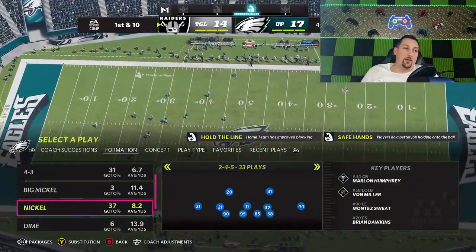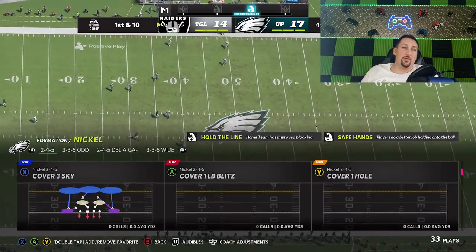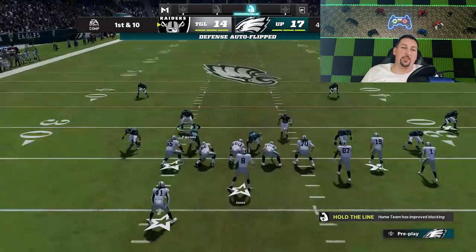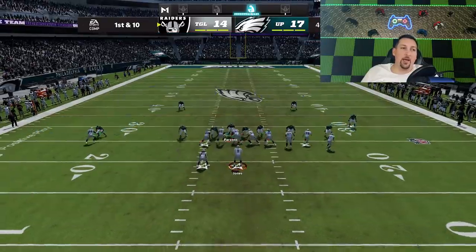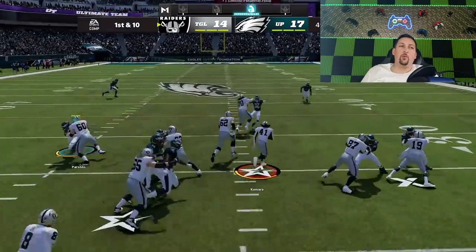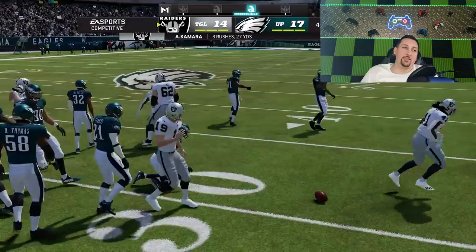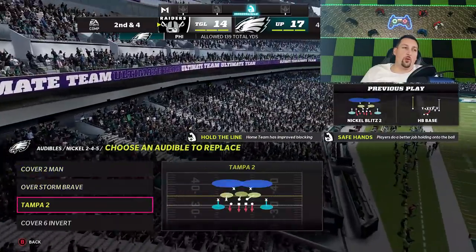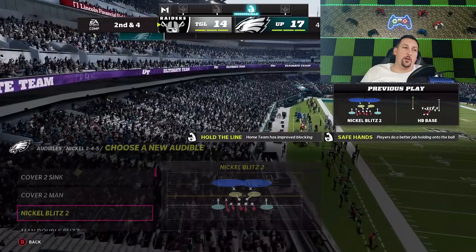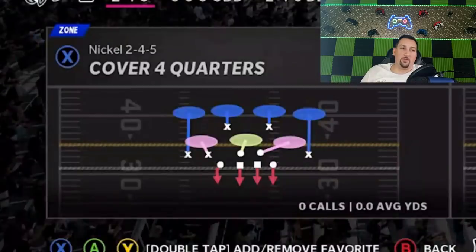Bring him right back — the pressure. I feel like the pressure is getting there. We're going to go right back to nickel blitz two. Let's get that pressure, let's get him second and 20 or something like that. All you've got to do is bring this guy down. That's probably the one weakness — it is weak to inside runs. I'll go ahead and add a cover four in, just in case he wants to run a lot. Now I've got a cover four, and the cover four safety is playing the run much better.